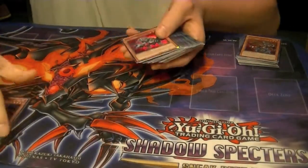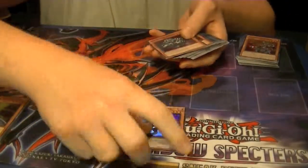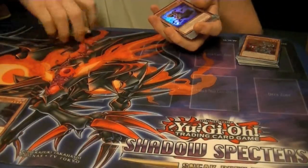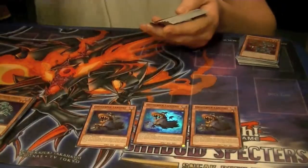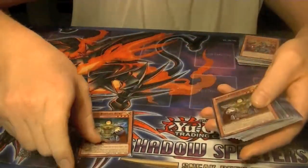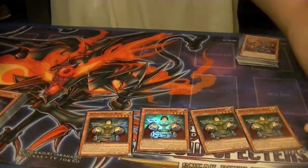Of the sneak peek promo card Ghost Trick Ghoul, we pulled five copies. For Ghost Trick Lantern, we pulled three copies. For Noble Knight Boars, we pulled four copies.